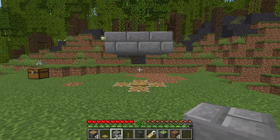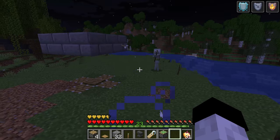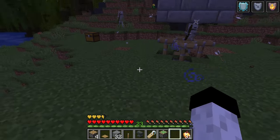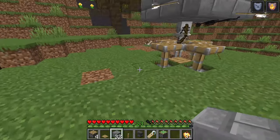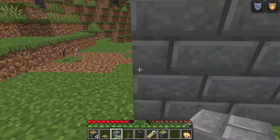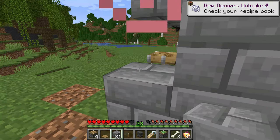The next step is to wait until night time and lure a skeleton into this trap. This can be a bit fiddly, so be patient with it. Once he's in, decide which direction you need the skeleton to shoot the creeper, then place three walls around him like this, leaving him exposed to only a single side.